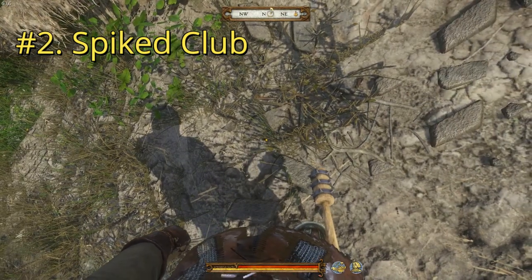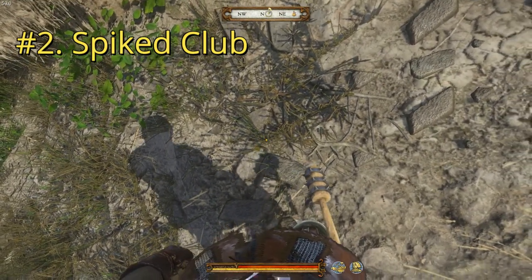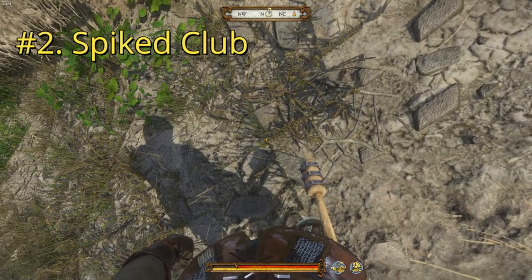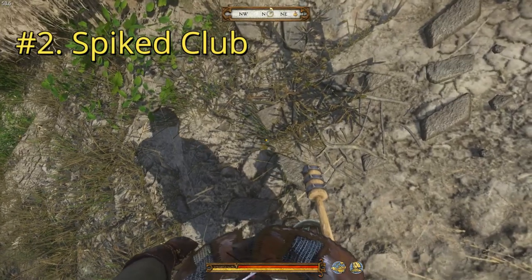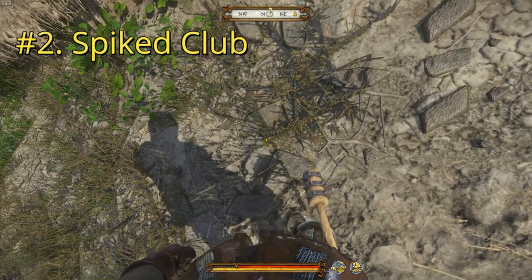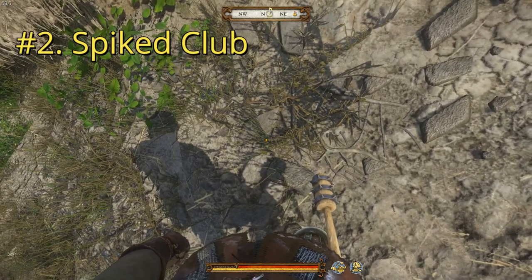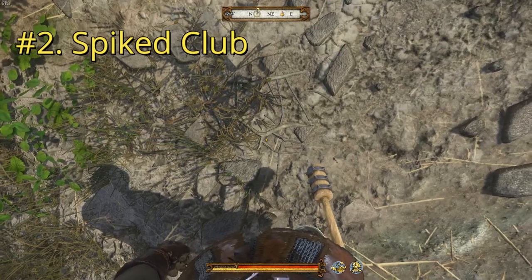So you can see here it's a spiked club. It basically looks like a potato masher — not a grenade, but the actual potato masher that someone put some spiked bands around. I don't think this would hold up very well. Just looking at it, I feel like if you gave it a couple good whacks against a heavily armored opponent, that head would break right off. But let's move on to the number one worst bludgeon in the game.